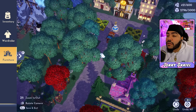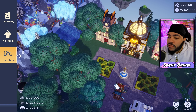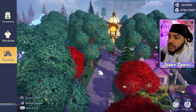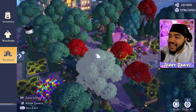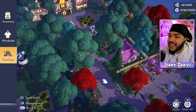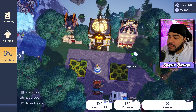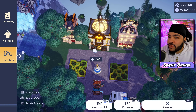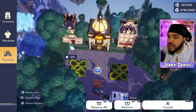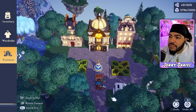I want my stuff to feel tight and city-like. The tightness of the design makes it feel lived in, cozy, warm. I grinded some floor materials off camera but I still don't have enough, so I had to take some from the plaza. I'm just looking to see how all of this feels.